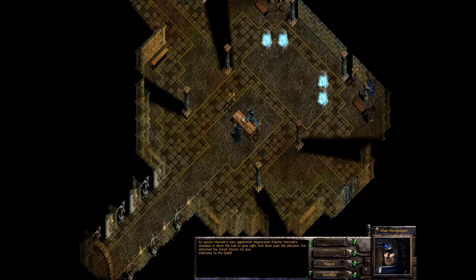So you're Horvath's new apprentice. Impressive! Master Horvath's chamber is down the hall to your right, first door past the elevator. I've unlocked the south doors for you. Welcome to the guild.